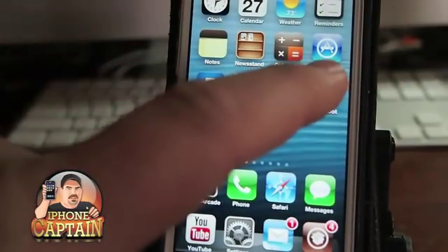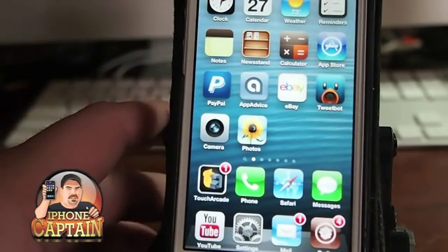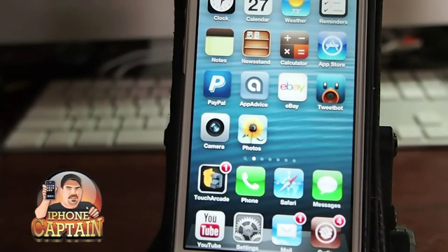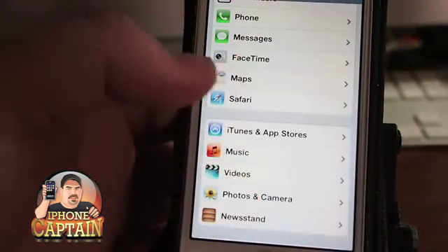On my App Store you can see I have no badges — there's nothing to update — because after I installed it, I let it update all my apps. What this does is when an update needs to be applied to your apps, it does it in the background. How awesome is that? And it comes with several settings.